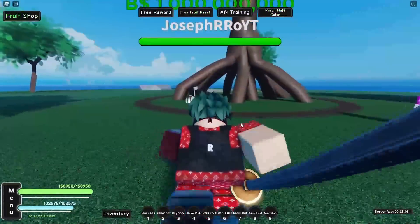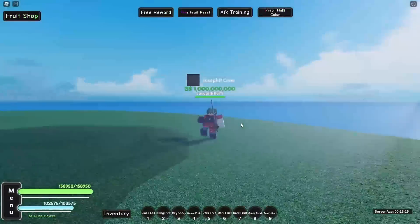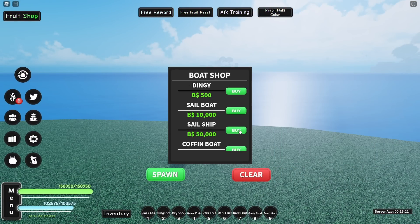We are on the second sea — this is the second sea, you need 5000 stats. We need to go to Sengoku's island, let me buy the sail ship because I am using the Griffin.